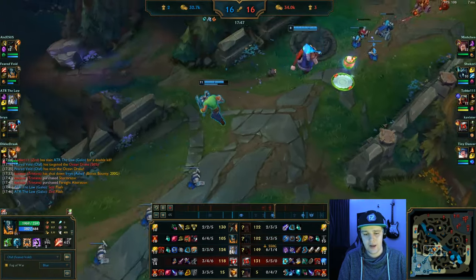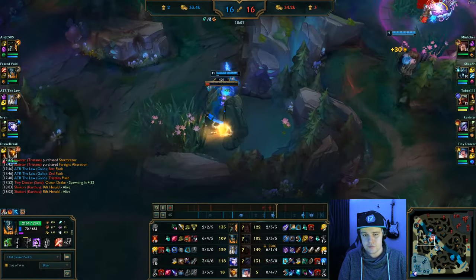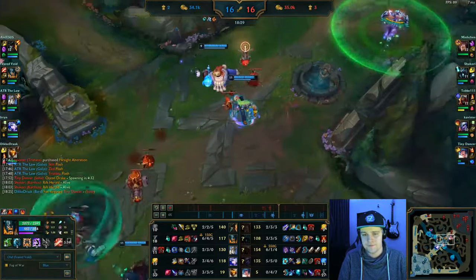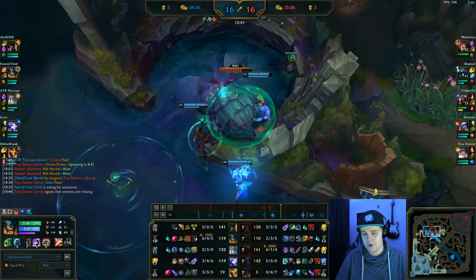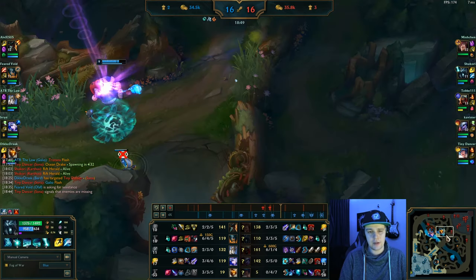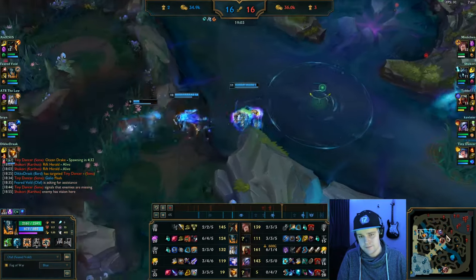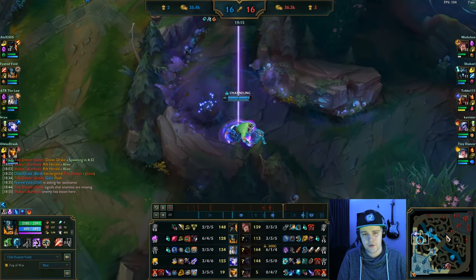I speed clear through some camps to keep my gold income going. We need to get this Rift Herald down right now — they have quite a lot of wave clear, and if we can use it to potentially break open their base after a decent play that would be really good since we have a bit of an issue pushing. I pick up the Rift Herald and I have quite a fair amount of gold so I want to look towards backing soon.